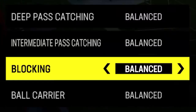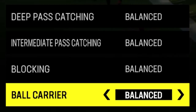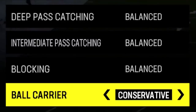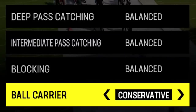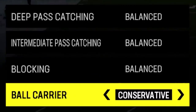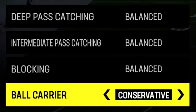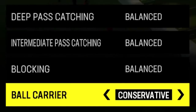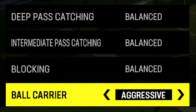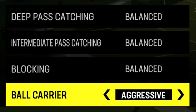The last offensive adjustment — ball carrier — I use every single game. I set it to conservative every single time, and it basically turns fumbling off for just about every position: running back, quarterback, receiver. I'm going to test this by running the ball 10 times with the running back set to conservative, and 10 times set to aggressive, tracking fumbles and average yards per carry to see which is worthwhile.